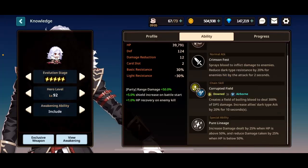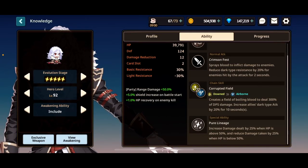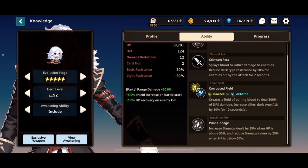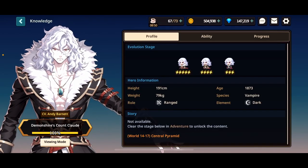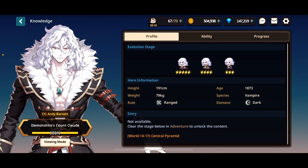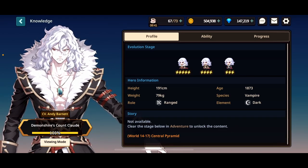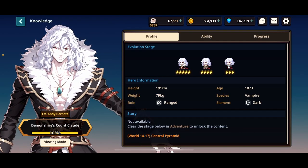His kit is absurd. His exclusive weapon has a full-screen wide AoE, meaning you're going to be doing an absurd amount of damage, healing for quite a fair amount, and your party is going to be doing quite a lot more damage. He's super versatile, even though he primarily buffs darks. He's so damn good in pretty much any content — a bit weaker in Arena, but outside of that he's an absolute monster. He rails through everything.